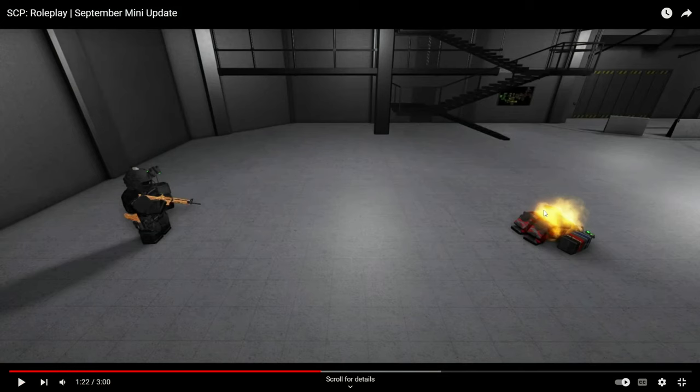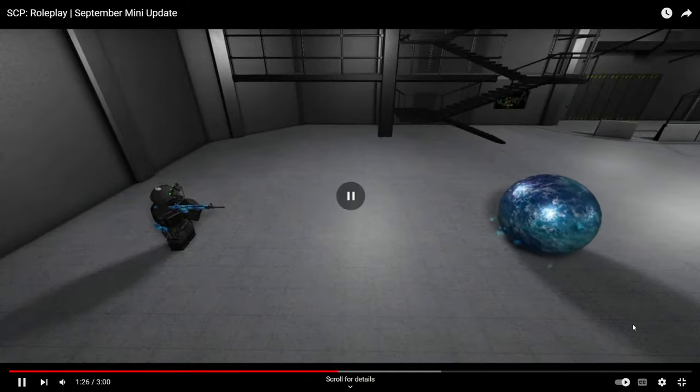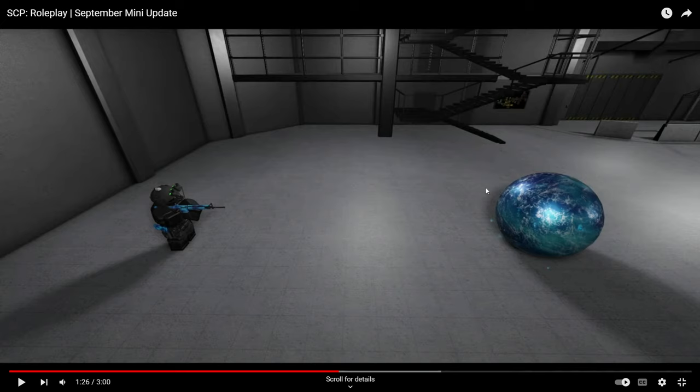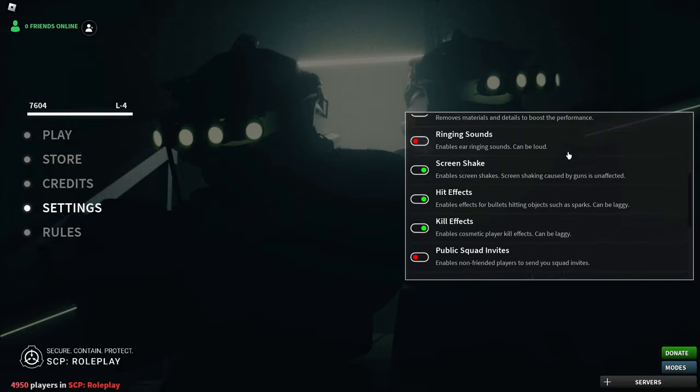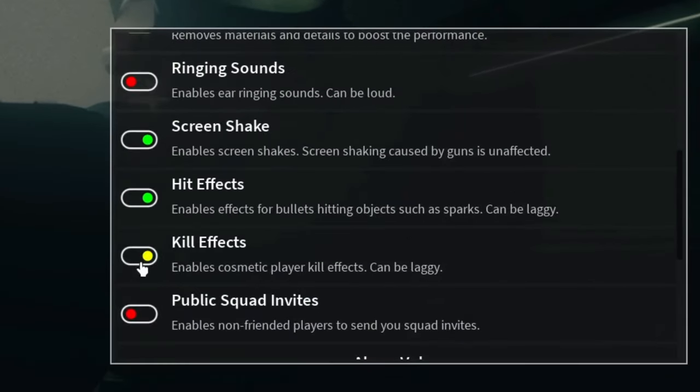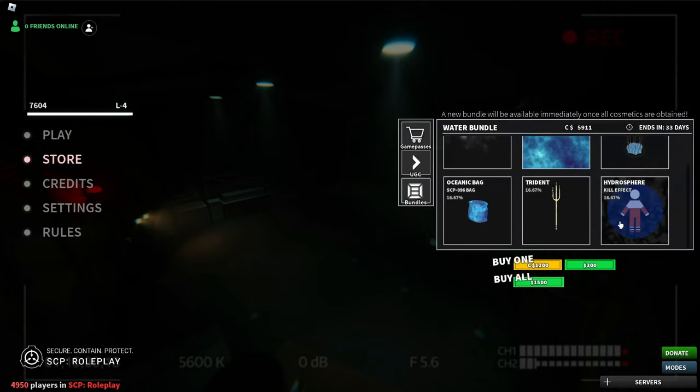I really want this one kill effect, because in their update video — look at this kill effect right here. Doesn't that just turn into like a ball of water? That kill effect's actually kind of big, it might be kind of distracting. By the way, you can actually change that in settings right over here with the kill effects — you can just disable them, it can be laggy. But for the people that didn't disable them, I really want this thing. The good thing is we can actually buy them with credits.